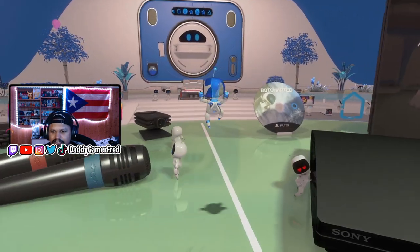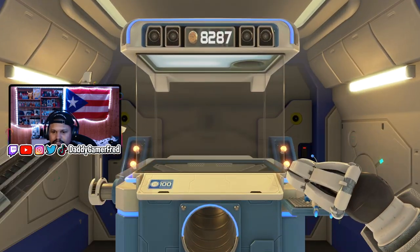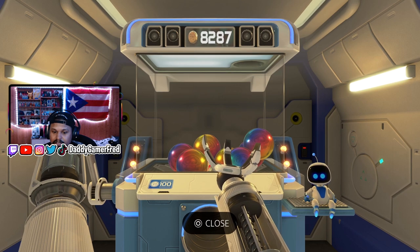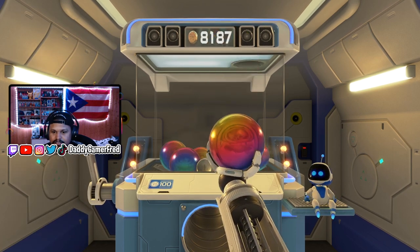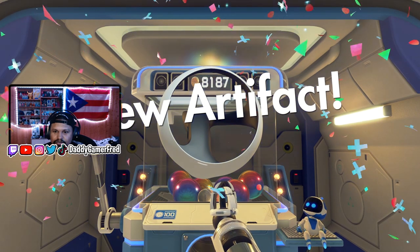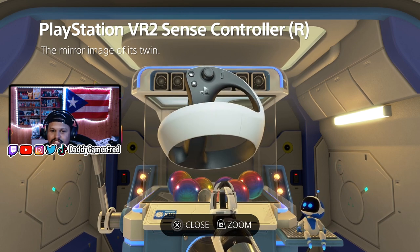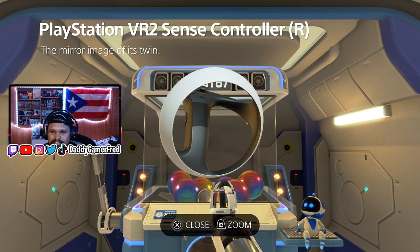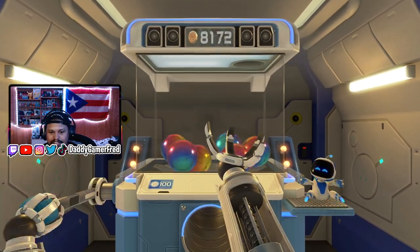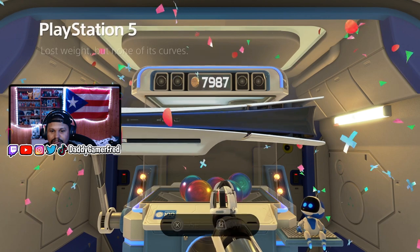Let's check this guy — it did say spend your coins. Does he have new items? Yes he does! New artifact — what the heck is that? Oh, PSVR2! Okay, because this is new — it came out after Astro Bot, so I guess that makes sense. Let's see what else there is. New artifact — oh, the PS5 Slim! Okay, I guess that's cool, I haven't seen one in real life.